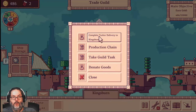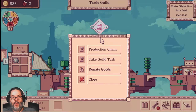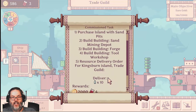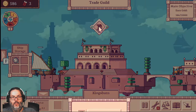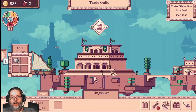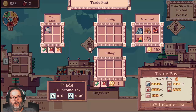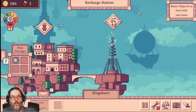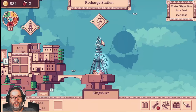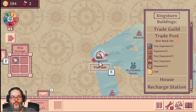We're going to complete the letter delivery, and I bet they want a glass chain as well. So we're going to decline that, but we are going to take a guild task — they have another letter to Ironview. Buy or sell goods. Everything's pretty expensive. And we're going to go ahead and recharge for two gold, and we're going to just repeat that.